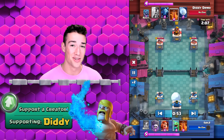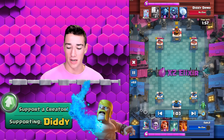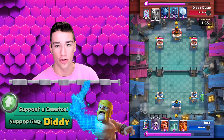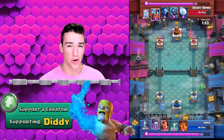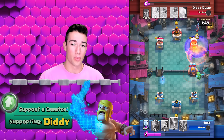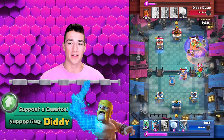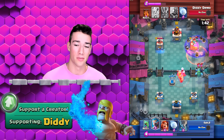We're about to hit double Elixir, and this opponent has Electro Giant, so it is going to get a little bit crazy this match. We see the Poison spell come down — if you can help it, try not to Poison the bats unless you're also hitting the enemy towers, because you want to make sure you're getting that value. We go into the Graveyard and Poison here. We kill the bats, but we miss the Minions because the Electro Giant came down.